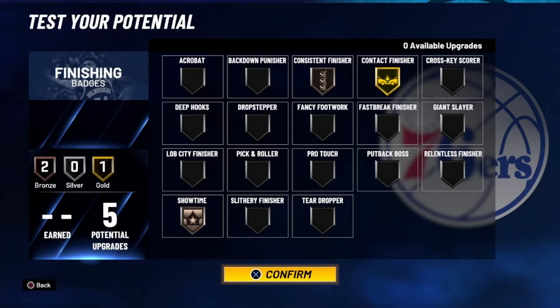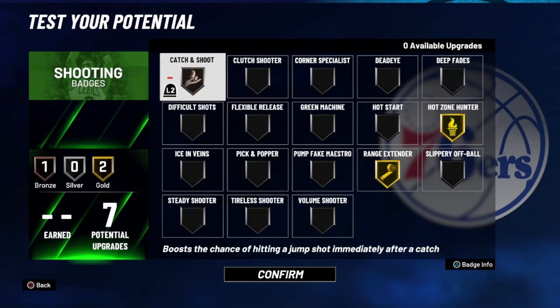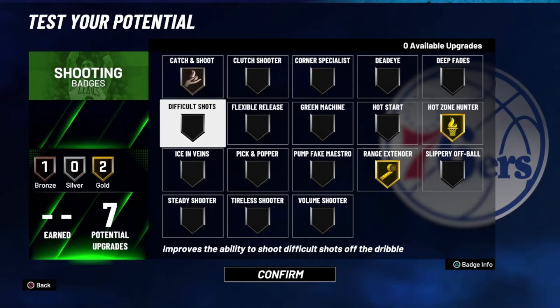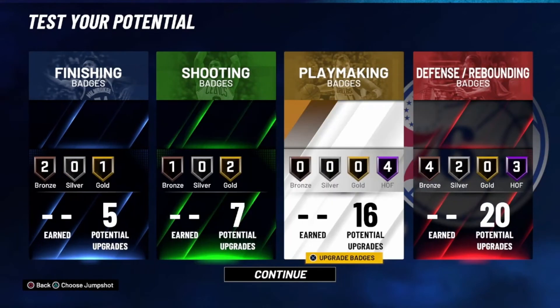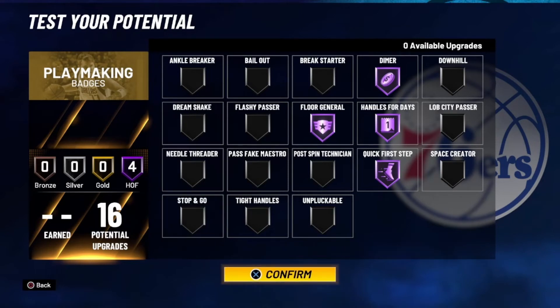For shooting, this is really just a catch-and-shoot build — Catch and Shoot on bronze, Hot Zone Hunter, and Range, since we only get seven shooting badges. For playmaking, just like Draymond Green, I have Dimer, Floor General, Handle for Days, and Quick First Step. I like to dish it out as soon as they get the rebound, so Floor General and Dimer definitely help teammates.